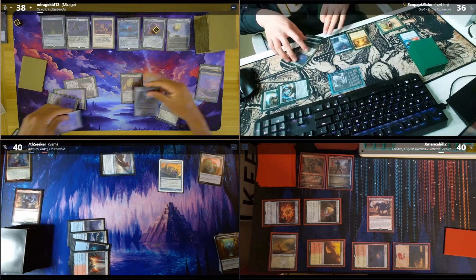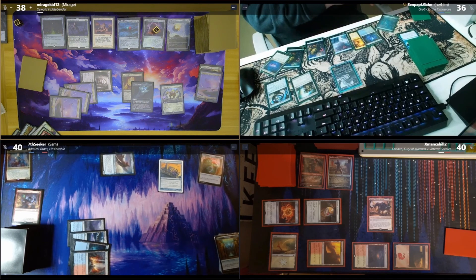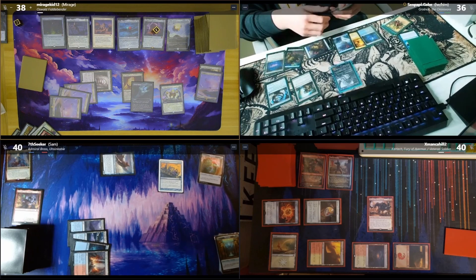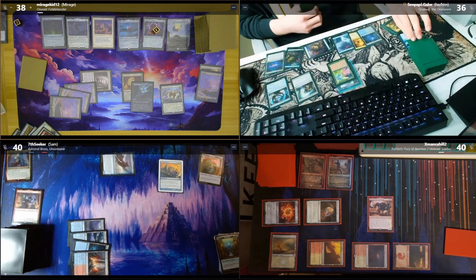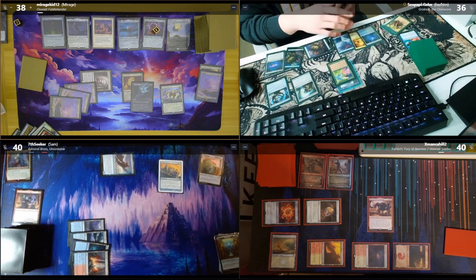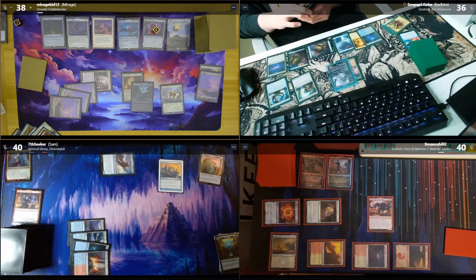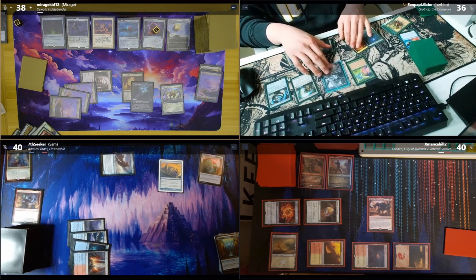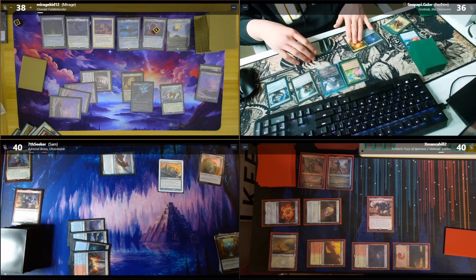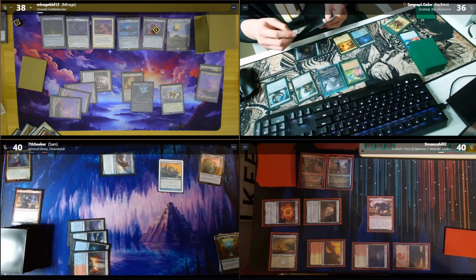I'll untap, draw. I'll play Dream-Root Cascade as my land for turn. Tap a green to play Frog Tongue — it's an enchantment for one green. When it comes into play I draw a card, and enchanted creature can block creatures with flying, so now Growlonk has reach. Damn, that frog is doing work! Is that a real card? Yes, my deck is very on theme.